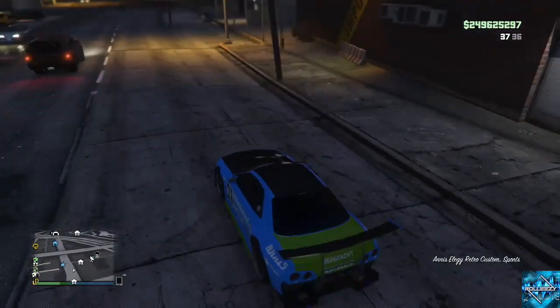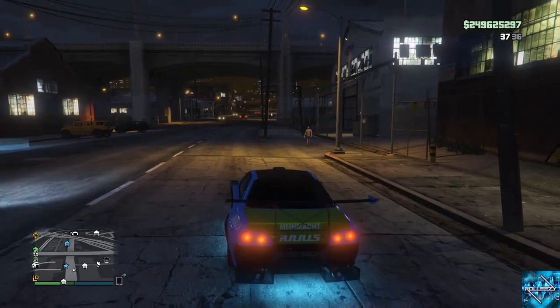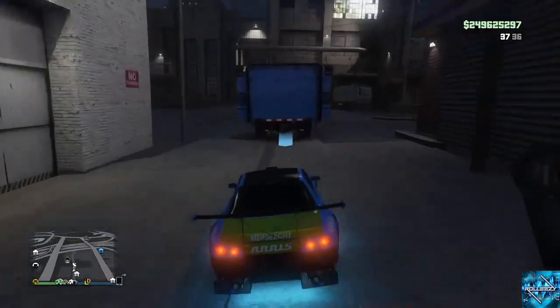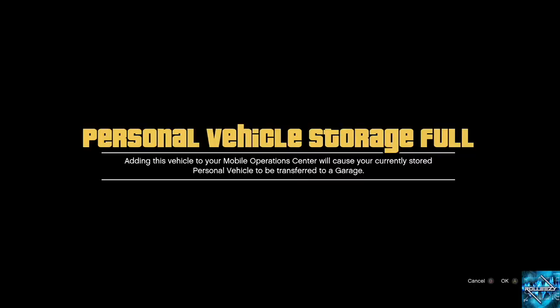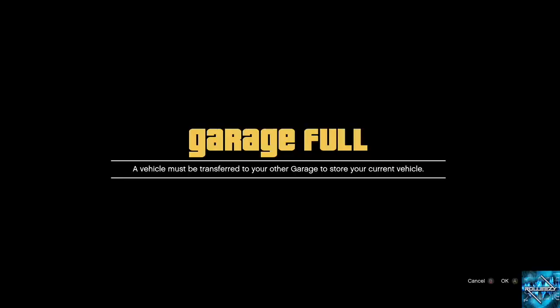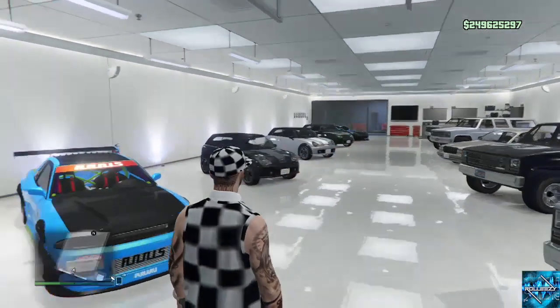Stay paying attention through the whole video — I still have important information to go through. While I'm filling up this garage I'll explain. You can tell it's a duplicate because when you try to enter the MOC it won't let you in. It's going to ask you to transfer a vehicle. Since you're driving a dupe that's never been stored in a garage, the other vehicle won't transfer anywhere. I go over the Emperor and the duplicate replaces it — the Emperor doesn't get transferred anywhere. It's replaced with the duplicate.